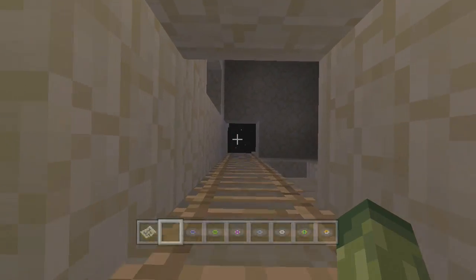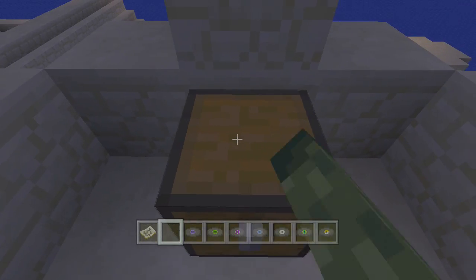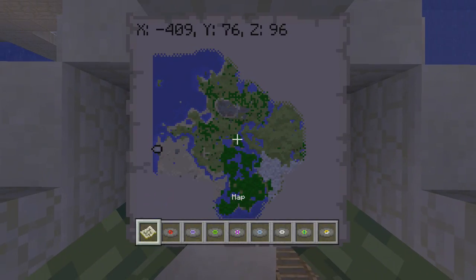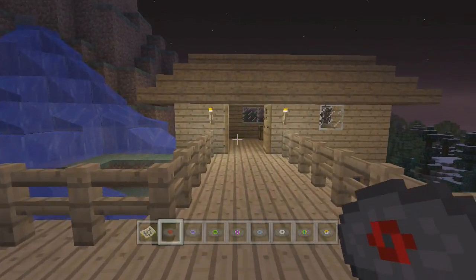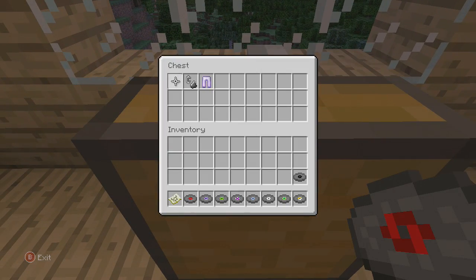We are heading to a new Title Update 14 feature. Inside this building there is a chest at the top — this is just in a desert village, so not hard to find. You can see it's on the far left hand side.